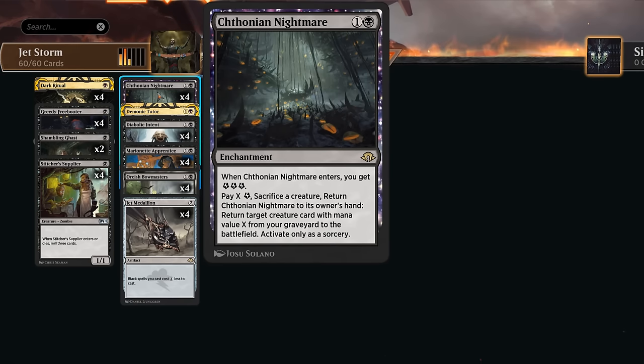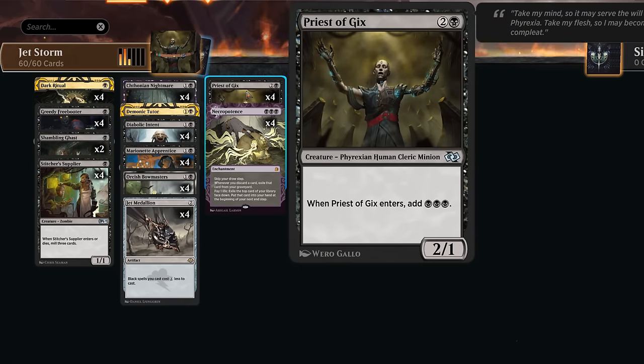The idea is to combine Nightmare with Priest of Gix. Let's say we have two copies of Priest in circulation — one's in play, one's already in the graveyard. We play Nightmare, sacrifice Priest returning the other one. We now have three black mana, can spend two of that mana to replay the Nightmare we picked up, still have one mana left over, rinse and repeat — and now we have infinite black mana.